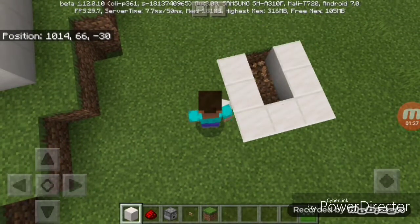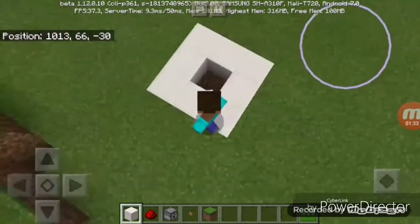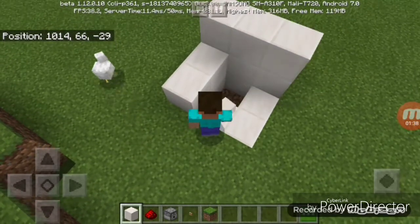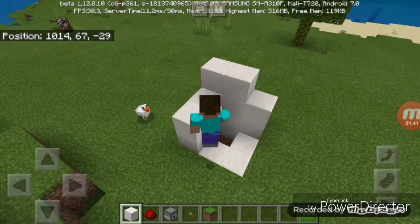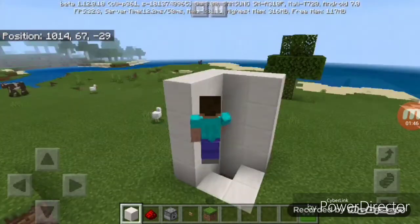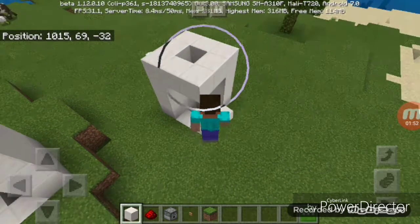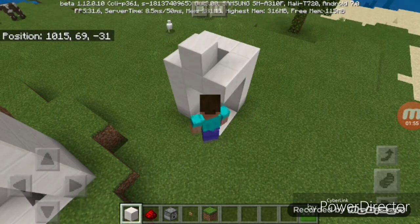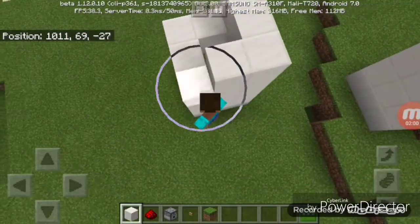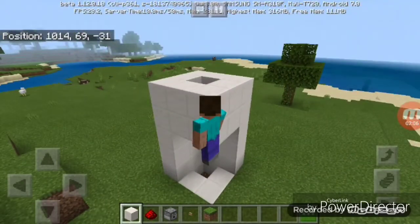You start by putting blocks in one spot, covering the space and going around with blocks of quartz. Click here, here, here — fill it up, up, up, and up. Cover this up fully with the space, then build up another level.